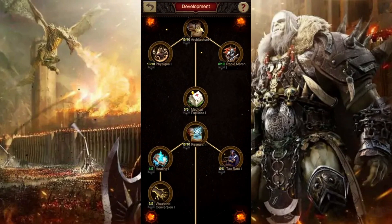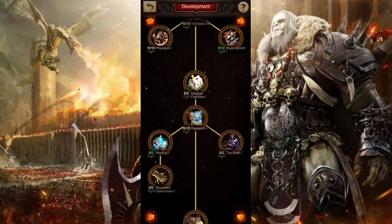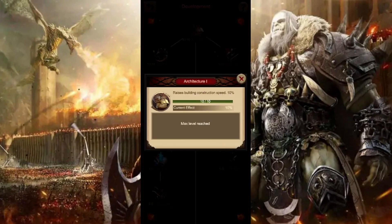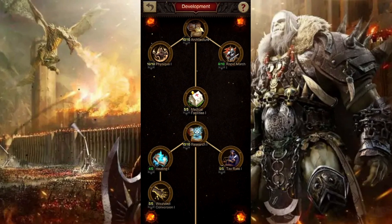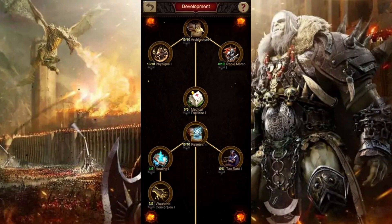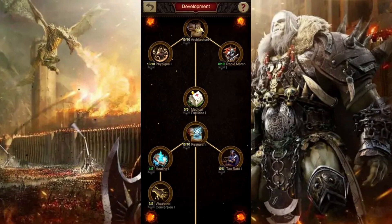When you unlock the college, you want to make sure you first start with architecture, physique 1, rapid march, and then getting to medical facilities, and finally to research 1. This will allow you to then upgrade research 1 to max level 10 out of 10, and then go back and work on architecture. The reason why is because it will save you speed ups in terms of architecture speed, but also it will make that development even faster. As you're researching your architecture, you are saving time because you spent the time to go ahead and max research first.